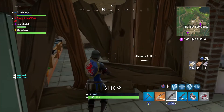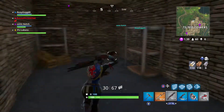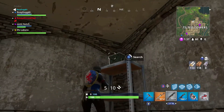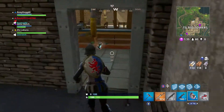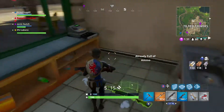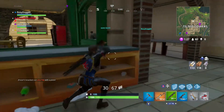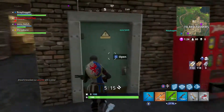They have also fixed an issue causing entire walls to highlight when looking at a door. One thing I'm looking forward to is that the game will now tell you how many active spectators are watching you as you play — a little eye icon will appear in the bottom left of the screen, with an option to turn it off.